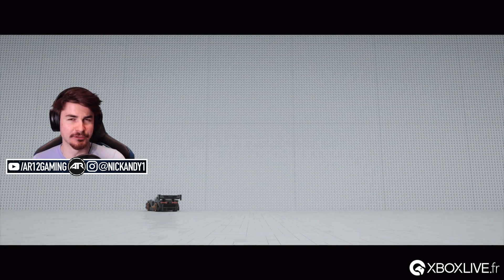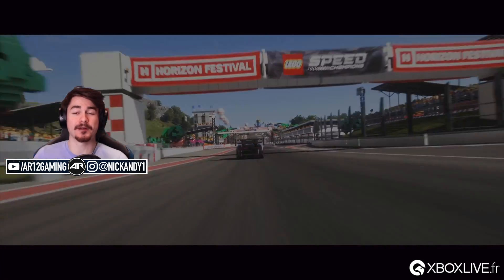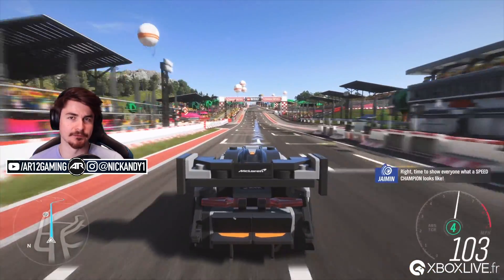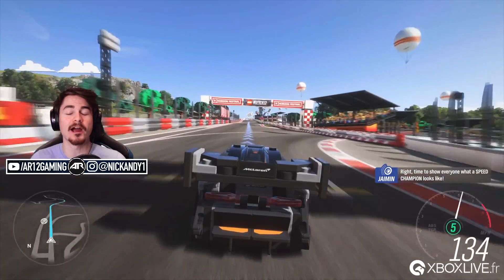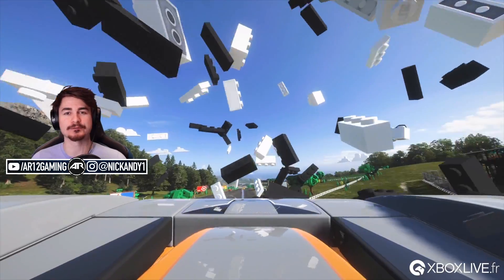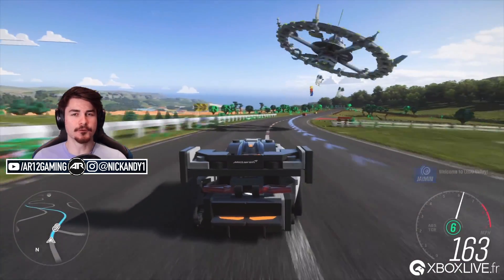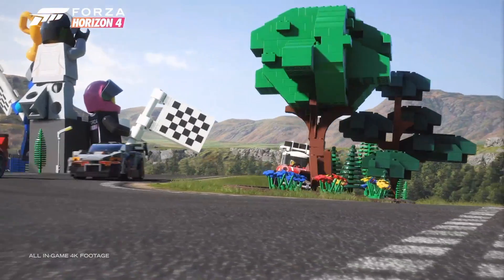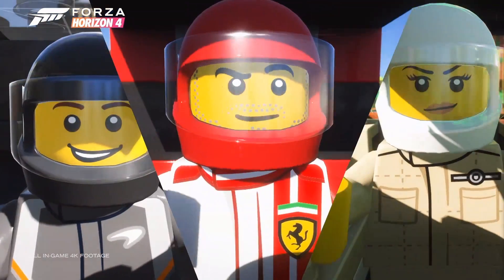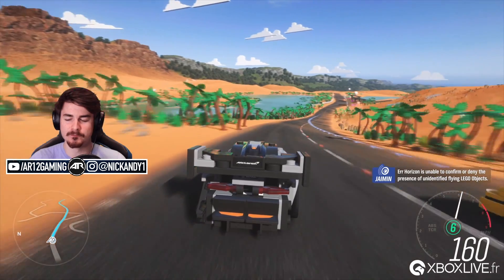One thing we still don't know is if there's going to be car customization. We've seen the bumpers and roof racks coming off in the video, but there are actually no modifications confirmed for any of these cars. The Mini, for example, would be a prime candidate to swap some engines into, and I don't really know if that's going to be possible. One thing we do know is that you will probably be able to customize your driver — yesterday I spoke about three racing suits, and in this full gameplay you actually see another racing suit that is a Forza racing suit. Hopefully we'll get some customizable LEGO characters.